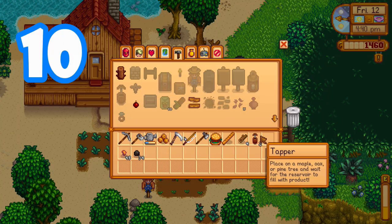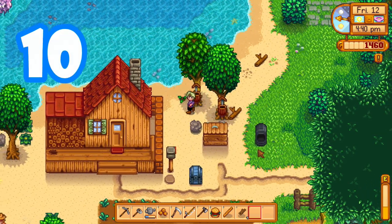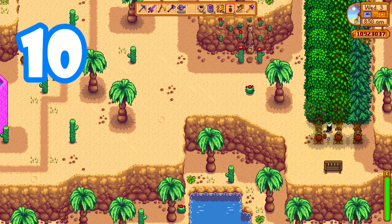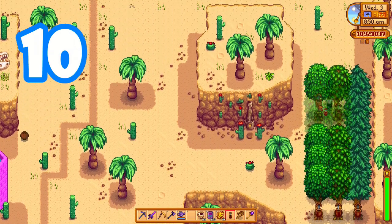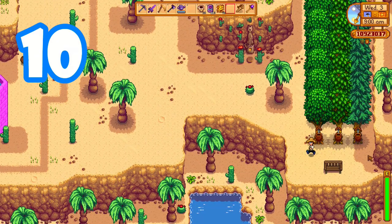Craft tappers as soon as possible — at least three — and put one on each type of tree: oak, maple, and pine. If you're planning on getting kegs later, which you probably should, put a few extra tappers on the oak trees because you're going to need a lot of oak resin.